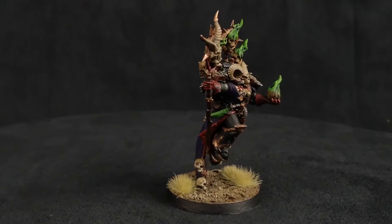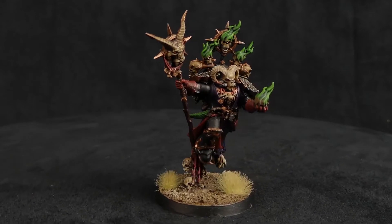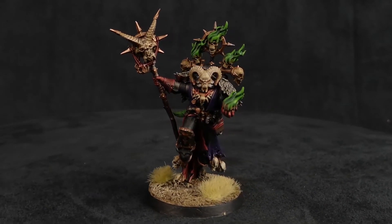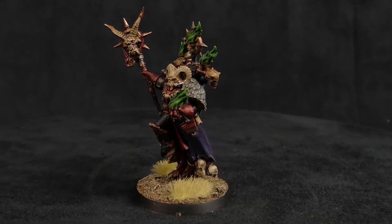The Master of Possession doesn't have a lot in terms of wargear that you can change. He comes stock — which is kind of the trend we're seeing with Games Workshop models nowadays, coming out of the box mono-pose — with his force stave and bolt pistol, and you can't really change them unless you give him relics. How you can give your Master of Possession some flavor is the psychic spells you give him, which he can cast two of.